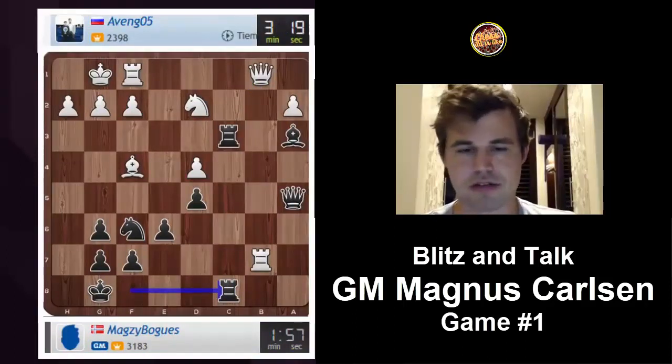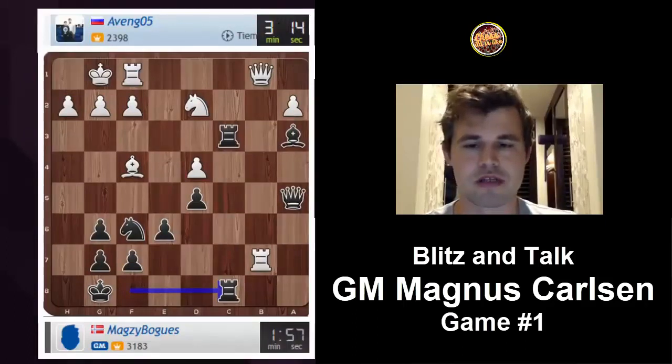Now rook c1 may be a bit of a threat, so I expect him to move his knight either to f3 or to b3 — probably f3. And then I will almost certainly play knight e4, exploiting the fact that that square is no longer protected by his knight.